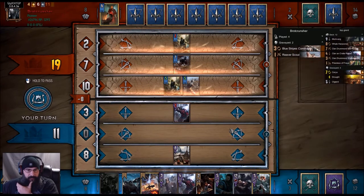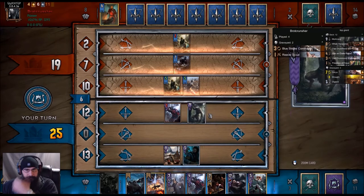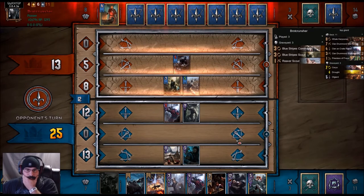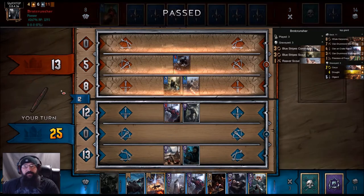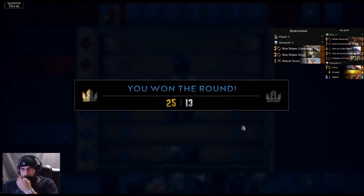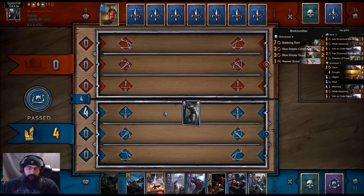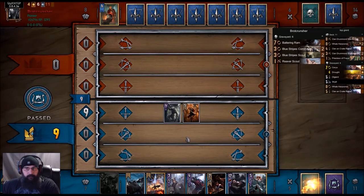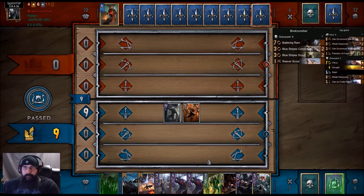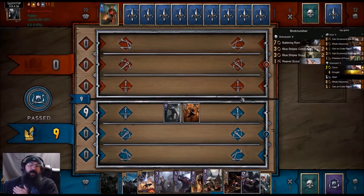Oh, we can't get the tick on it — darn it. Play Skull. He'll probably Rat of it now. No, he just passes. Cool, I will take that. Double Raider — we drop the Raider and get a Shield Maiden, not punished. Cool.